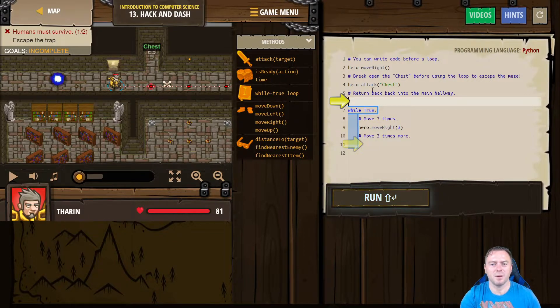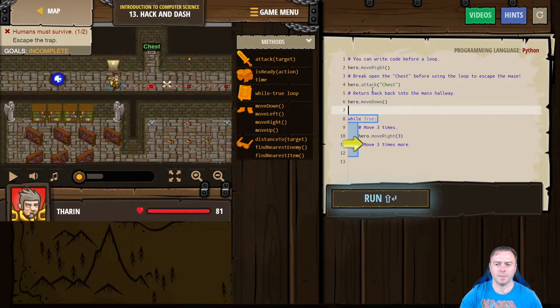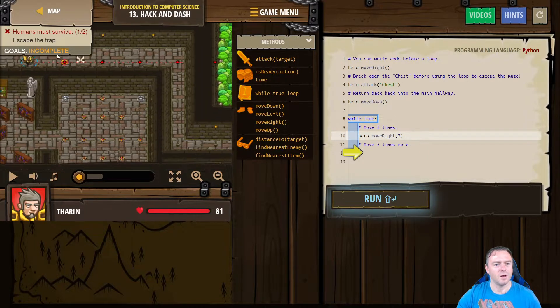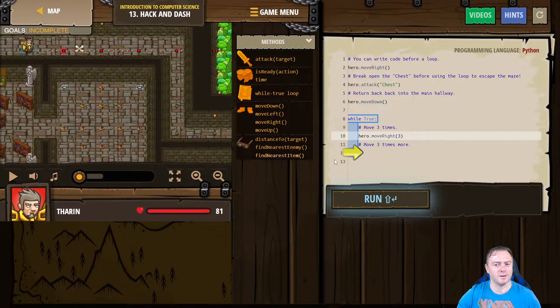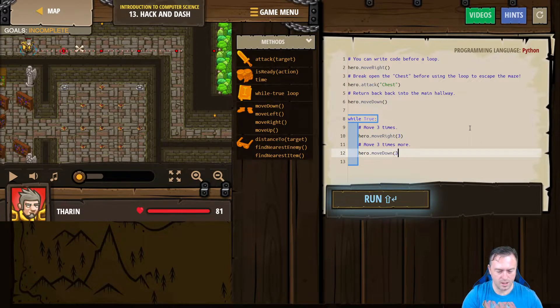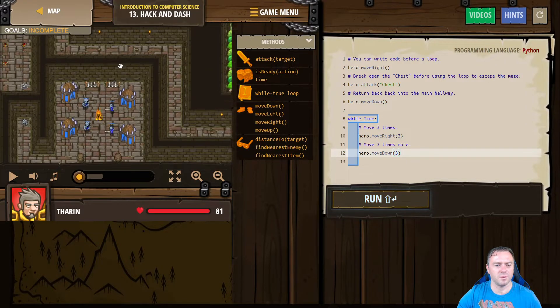We then want to return back into the main hallway, so we want the hero to move down. And then while true — that just works, that's just going to make him move three times. Okay, three times — one, two, three down. So we want the hero to move down three times. Let's see if that will flow with the rest of it.